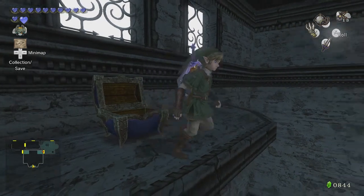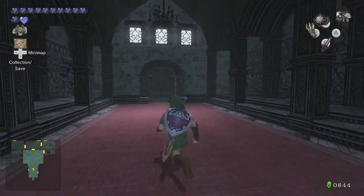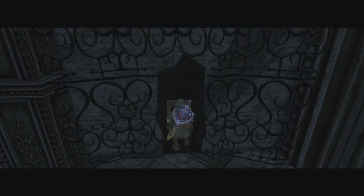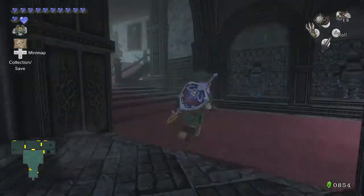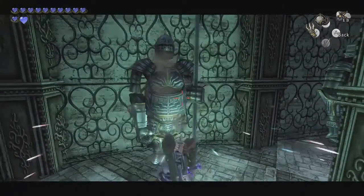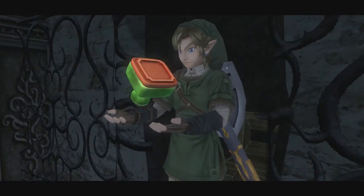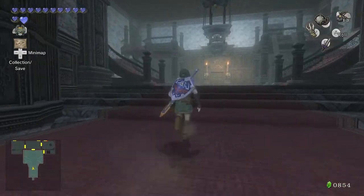So that's all the pieces of heart for this dungeon. Not gonna worry about them now. And there's a couple chests behind some of these suits of armor, so I'm just gonna go ahead and break them. Nice. We got ten rupees, and I think there might be a stamp in the other one. Yep, it's the other stamp for the dungeon.